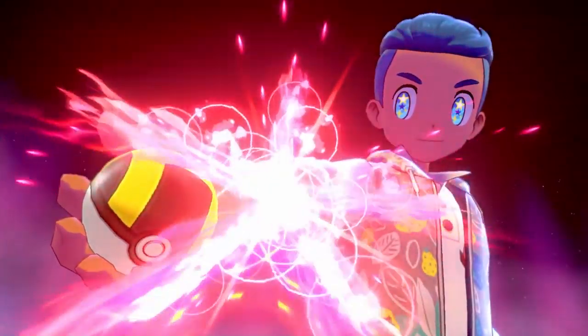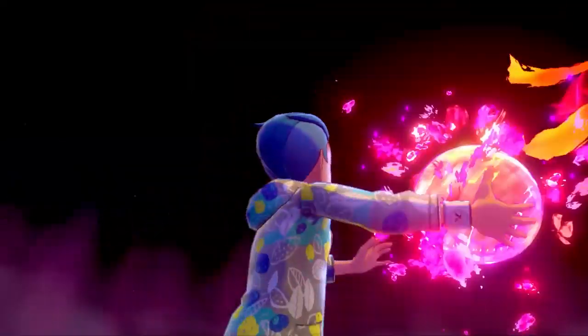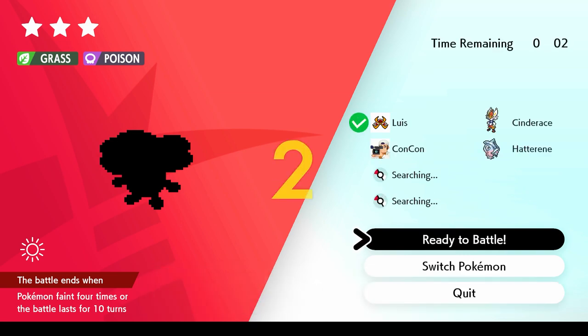What you really need to keep in mind is the game will give you a hint of what type of Pokemon you're going to fight. You'll see on screen it will say either fire, bug, ghost, flying, whatever type that Pokemon is. You need to switch to a Pokemon that is effective against that, because if you don't, you're going to really struggle.